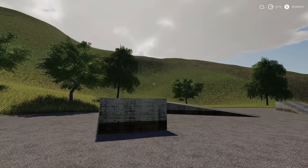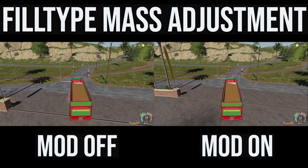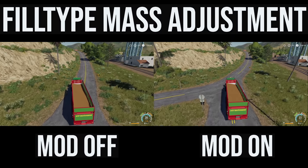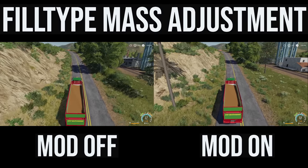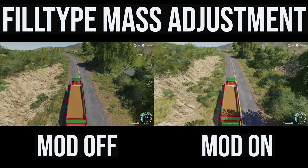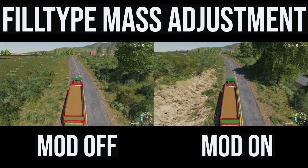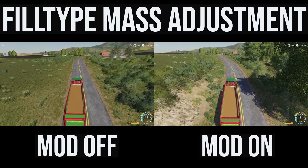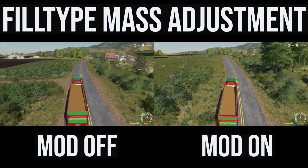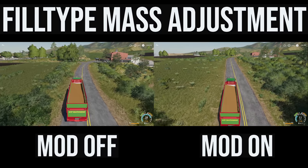There is one more mod — the Fill Type Mass Adjustment mod. With it off and on, you can see the tractor on the left-hand side going much faster than the tractor on the right. What this does is make the trailer think there's twice as much in it as there actually is. Here we're using the John Deere 8400 with 450 horsepower and 52,000 liters of wheat in the back. With the mod on, it thinks the load is twice as heavy, which is supposed to be more realistic — the game normally only accounts for half the weight so you can go faster.